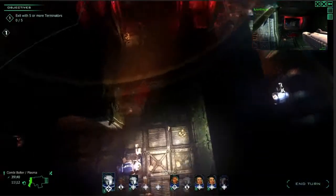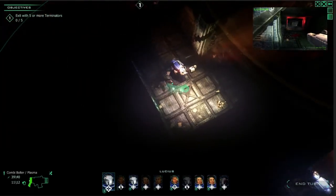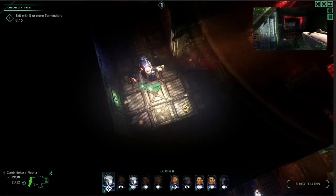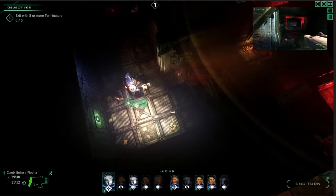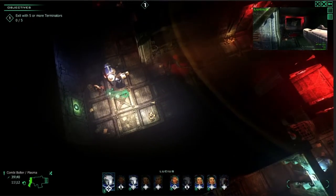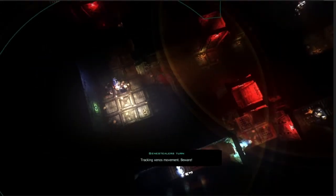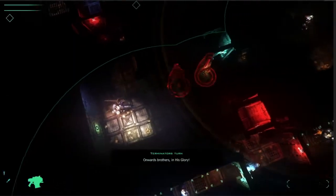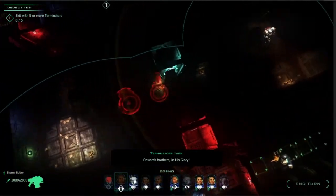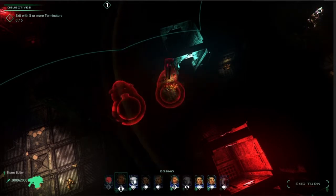Something crucial in this game is to never let Genestealers get on your back, because that will be a definite kill for the Genestealer. It also applies to the sides. You can see that will always happen from the back. Here we can also see the blips — something is approaching but you don't know what kind of Genestealer it is.